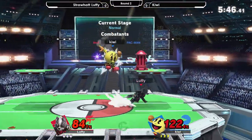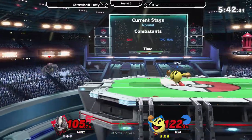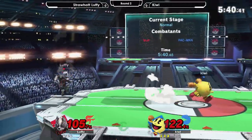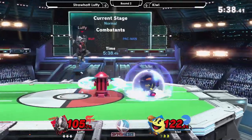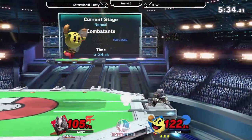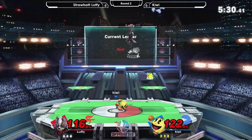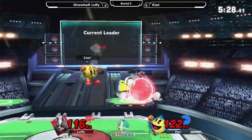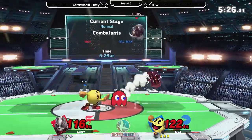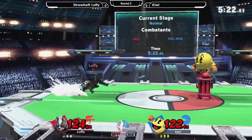The placement of the platforms in this matchup is interesting because of where they're positioned — it's very easy to juggle each other from platform to platform. Back air is so good on Wolf. F-tilt, forward smash, down smash — all of his moves have a lot of raw kill power.